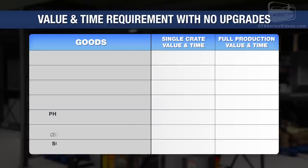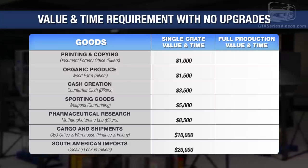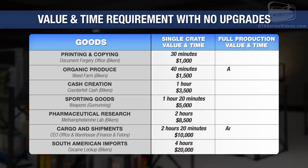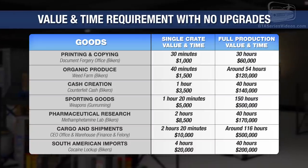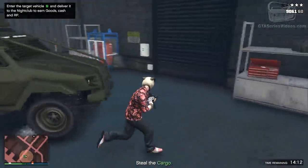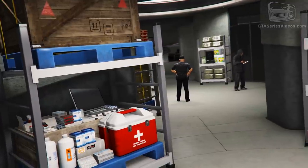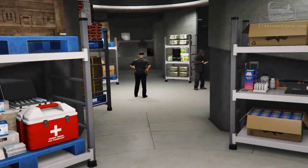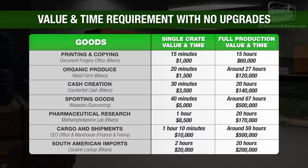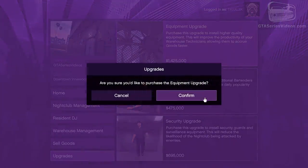There are seven categories of goods, each with a specific value per crate from $1,000 to $20,000. Depending on the type of good, technicians require from 30 minutes to 4 hours of real time — not GTA time — to accrue one crate. That means if you're looking to fill your hub without doing business battles, you need to stay in the game for almost a week. The equipment upgrade improves the productivity of your warehouse technicians by allowing them to accrue goods at exactly half the time needed without the upgrade. It costs $1,425,000 but if you're trying to get the most out of this activity, it's an investment you need to make.